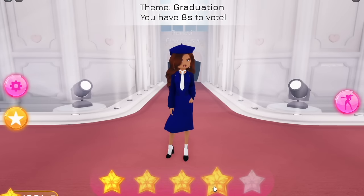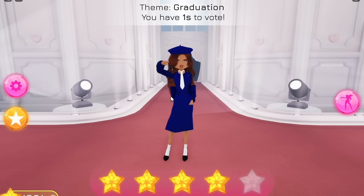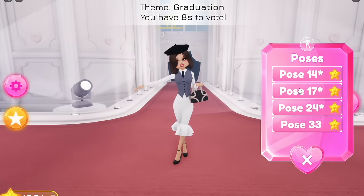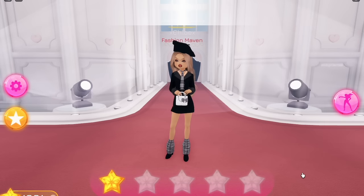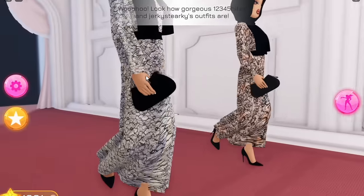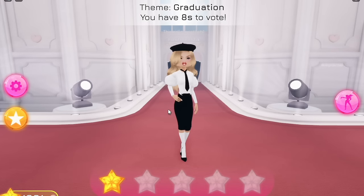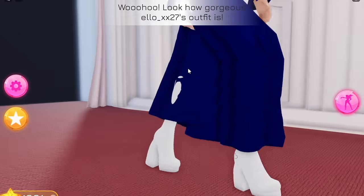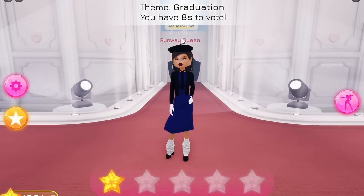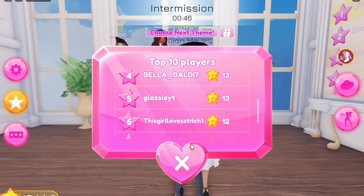First up on the graduation runway, this one screams graduation. When people think of graduation they think of blue gowns - very stereotypical colour. She's got the cap on, that looks so good. My outfit isn't that bad now that we've changed the skirt. The girl from VIP is here again - all of her outfits are literally amazing. Shout out to Chloe! The matching ones have gorgeous patterns on their dresses - they took the school uniform vibe and made it so cute. We were fifth, and I thought we'd get last!